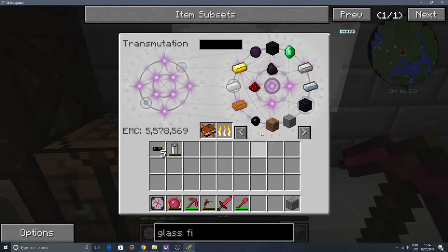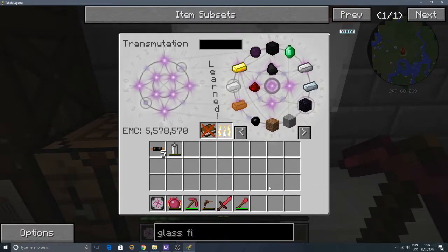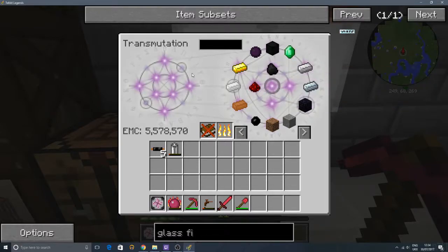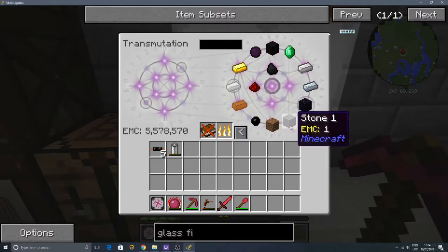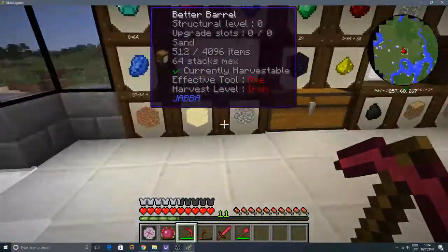So if we click onto this transmutation table, we've got all these different bits and pieces in here. What this does is when we put something in here with an EMC value - so we've got a stone brick - if we put a stone brick in there, it'll learn it. It'll come into here somewhere. It'll add the EMC value, and then we can just pull things back out. It's a really easy way to do it. But sometimes these do get wiped when you do updates, so here's a way to back them up - but I'm not going to bother because I'm a bit of an idiot. We're going to continue to use these barrels because they're a little bit more reliable.